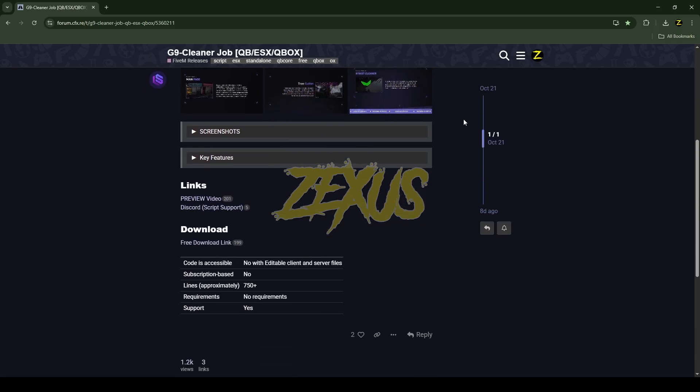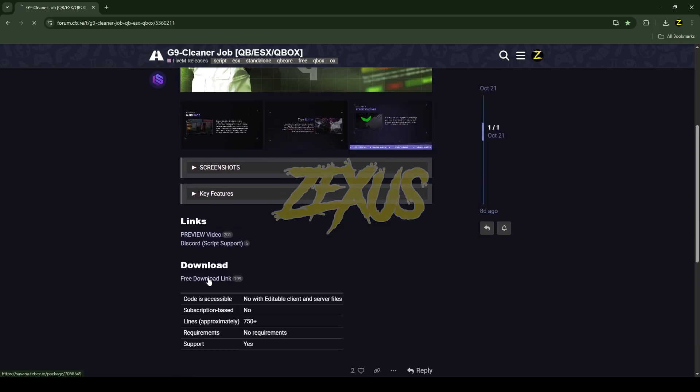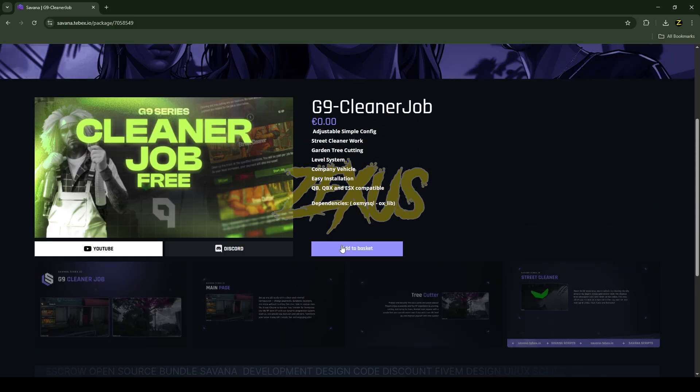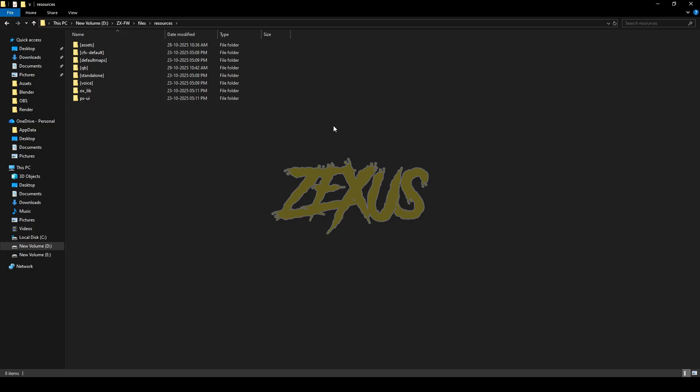We just need to scroll down and click over here, and we will be redirected to the Tebex store of the Savannah script. Scroll down and click to get the script into the CFX portal. After downloading it, we just need to extract the file into our FiveM resource folder.